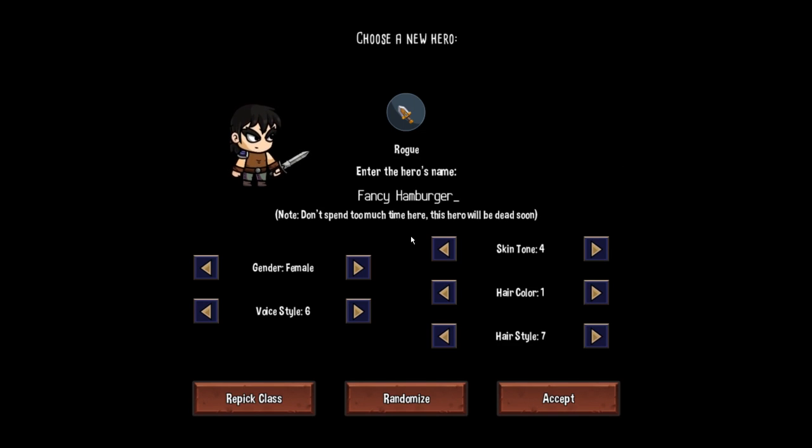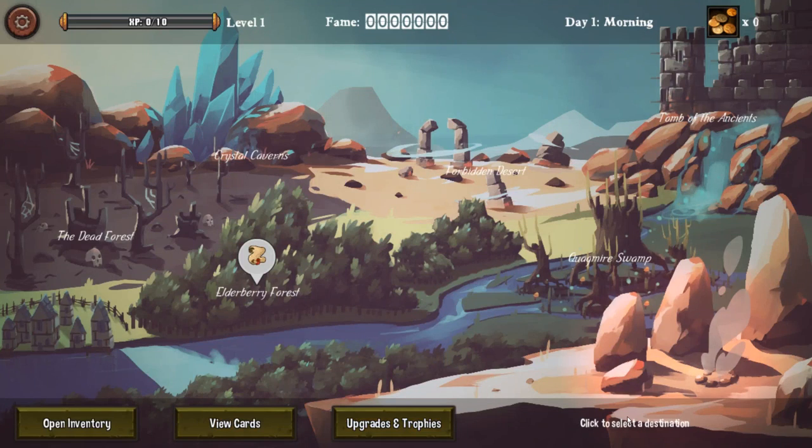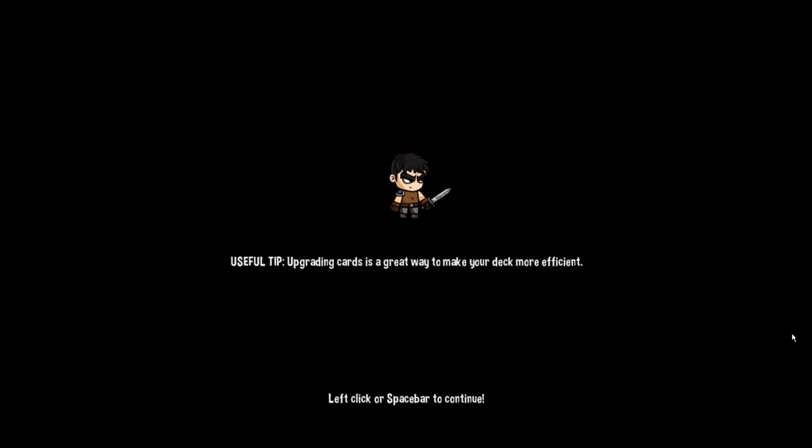As long as we stop for treasure, I'll be right behind you. Well, Fancy Hamburger, you will be dead soon, so we're just gonna let you do that. Rumor has it that great treasures are buried in the Northern Valley — remnants of hastily buried loot from the Great War. Your quest is simple: slay three legendary monsters and return as a true monster slayer. Let's learn the basics of the game.